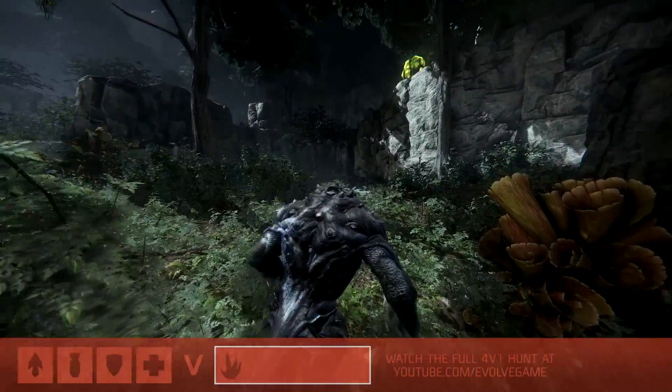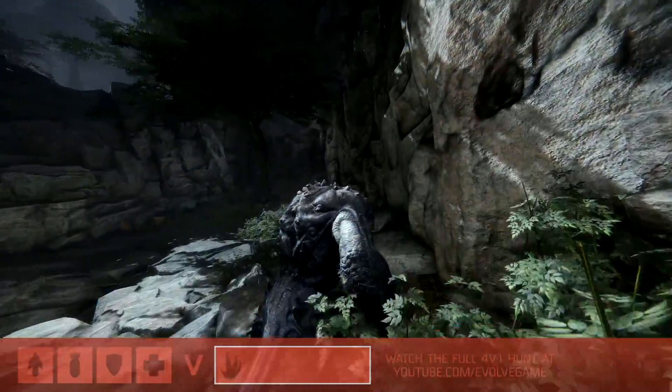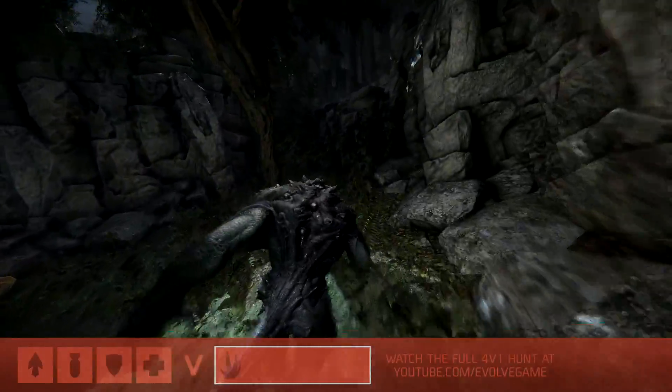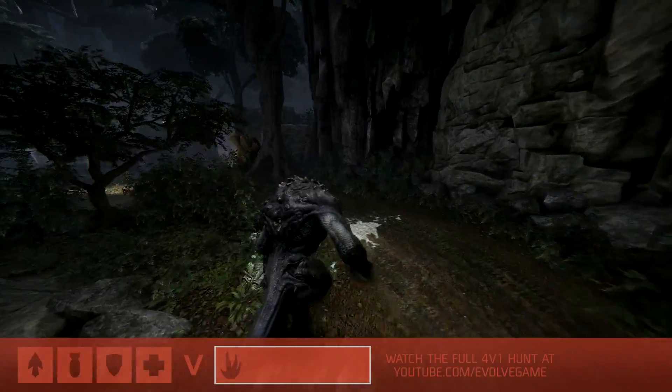We're jumping right into the action here in an early game of Evolve. We've got Goliath setting up just a little bit ahead of our hunters. I'm Aaron AC Chambers, joined by co-founder of Turtle Rock Studios, Chris Ashton. And just as things get underway here, talk to me about the early game strategy for Goliath.